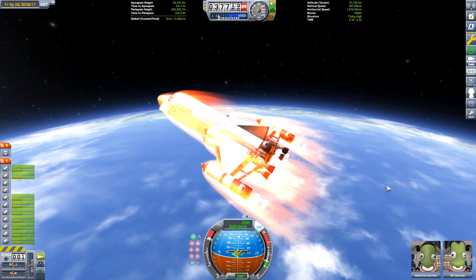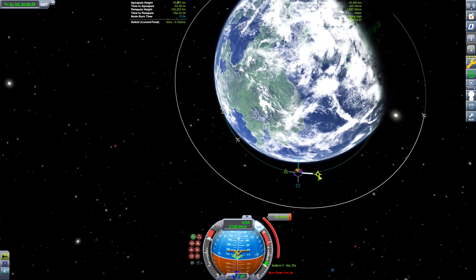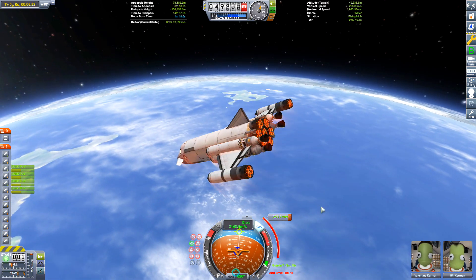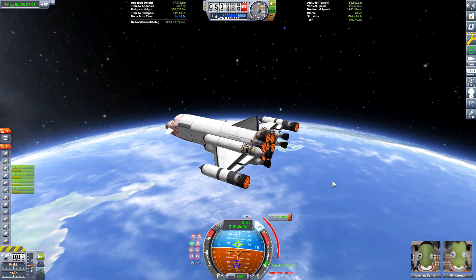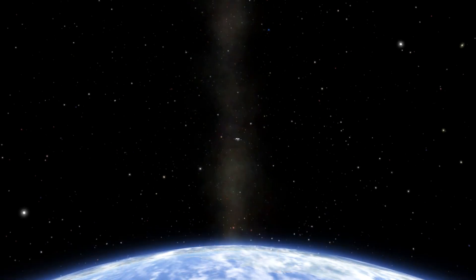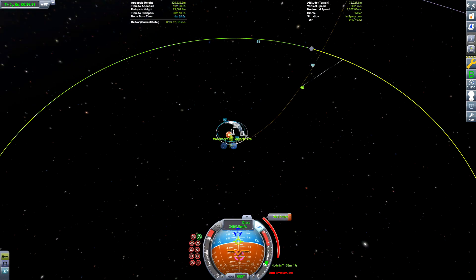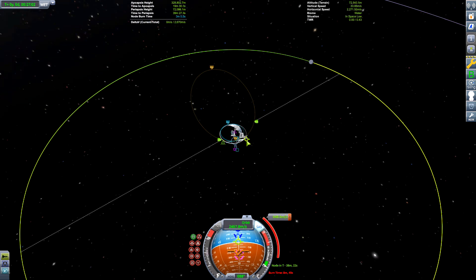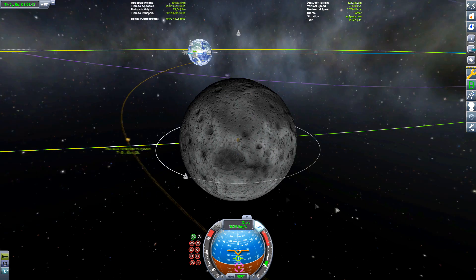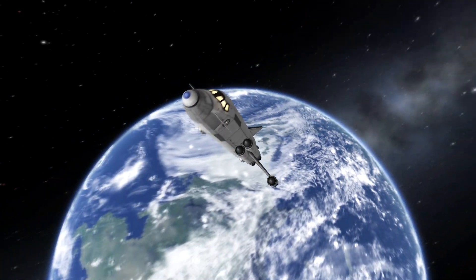I've wondered about a couple of possibilities for SSTOs which people have probably already tested, like large winged SSTOs which will get us up to high altitudes slowly, and then we boost up into orbital speeds — or we use jet engines as well as normal rocket engines and see how that works. I assume the way I'm doing it here with rapier engines is the easiest way, but it may not be the most efficient.